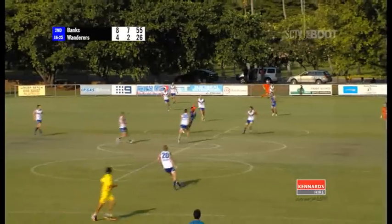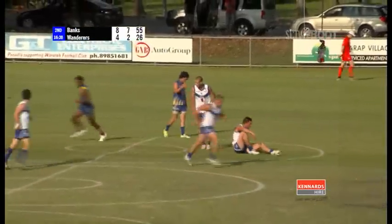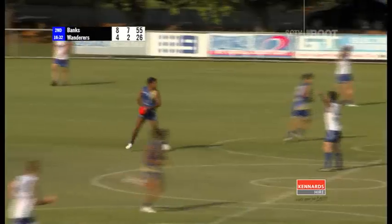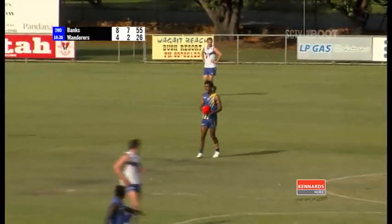Good hip and shoulder there by Wilson. Plays on quickly into Mottlop — he misjudges the ball. Beechin goes in hard, brilliant tackle there by Mottlop. They're quick on the holding-of-the-ball decision. It's like watching footy in the 1980s with the umpiring at the moment — we love those decisions, it's great.